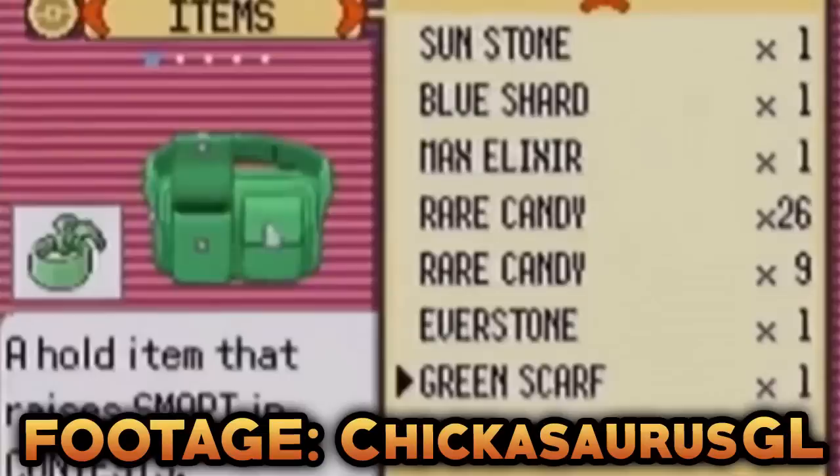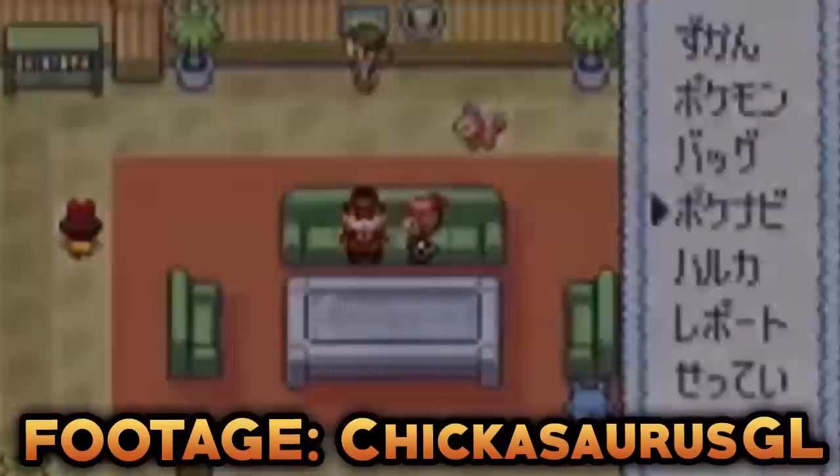Our fifth glitch is known as the Yellow Scarf Glitch. In the Japanese version, it is possible to receive both the Green Scarf for 200 points in the smart condition and the Yellow Scarf for 200 points in the tough competition from the Chairman in Slateport City's Pokemon Fan Club, by presenting a Pokemon with a high smartness score and talking to the Chairman twice, even if the Pokemon does not have 200 points in the tough condition.